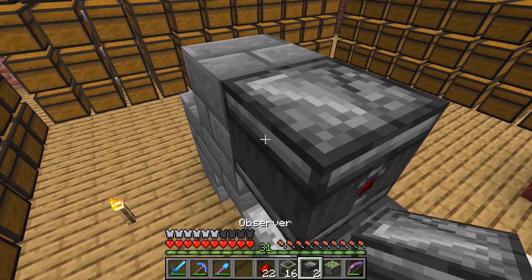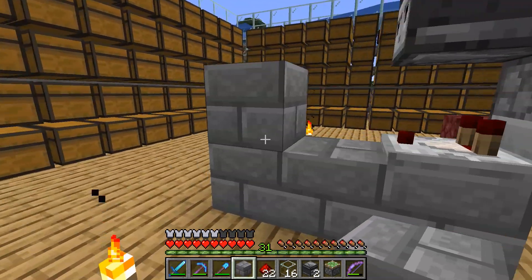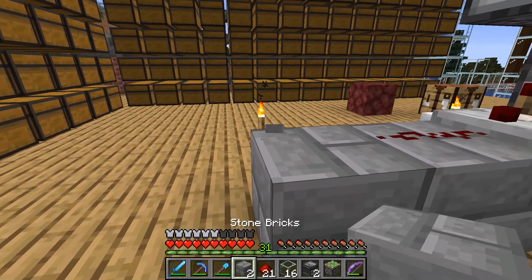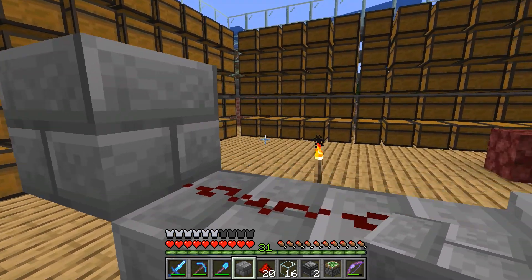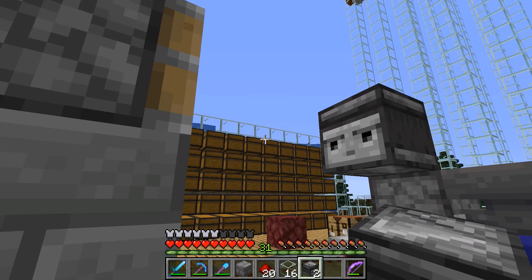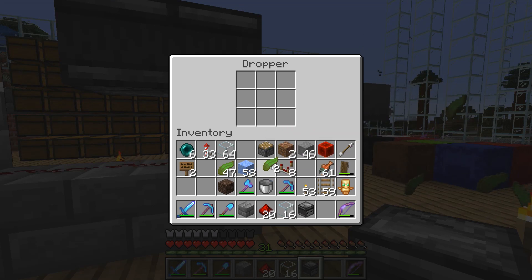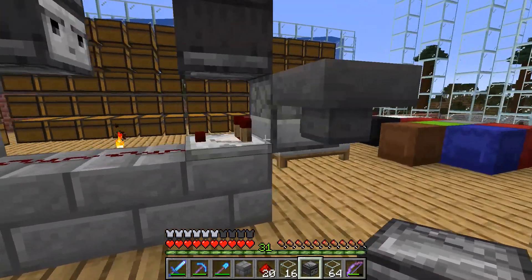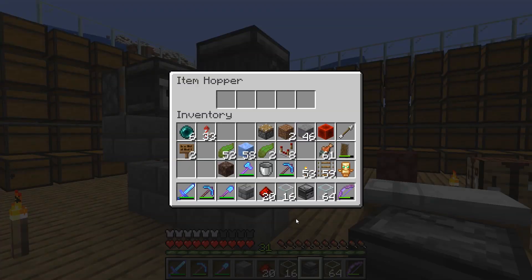My idea was to take this part two blocks away - put a block there - and have the other observer go that way. Basically this forces more items to be in here so it can go two links and then power everything.